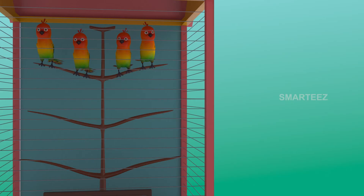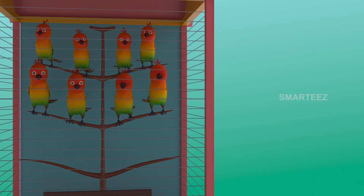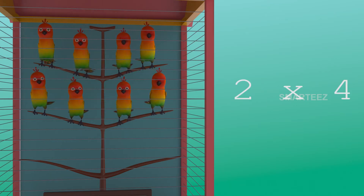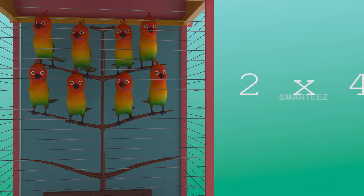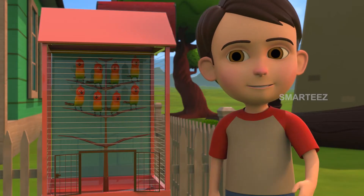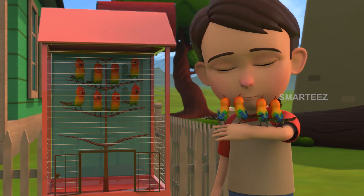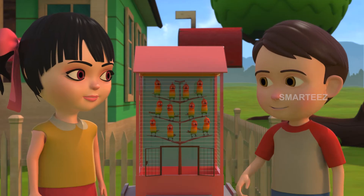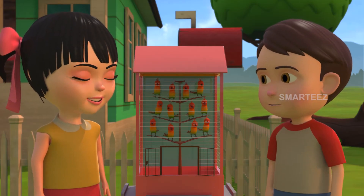Yeah, I see that — one four is four, and two fours are eight. Okay, I'll explain this. The parakeets are settling in the cage in sets of four. The first set had four parakeets, and when the second set of four parakeets was added to the first set, it became eight. So two sets of four parakeets make eight parakeets.